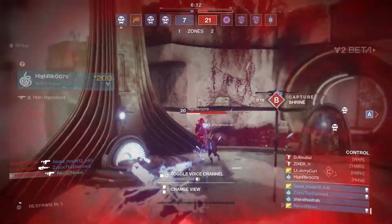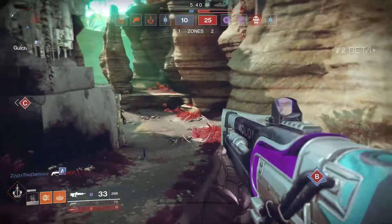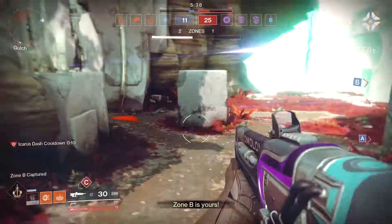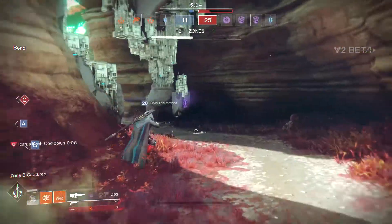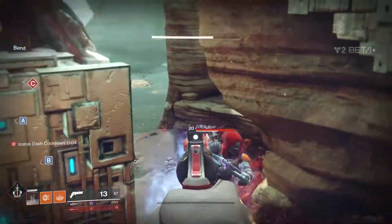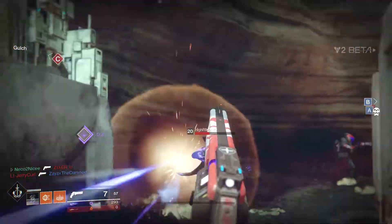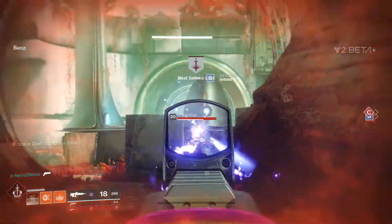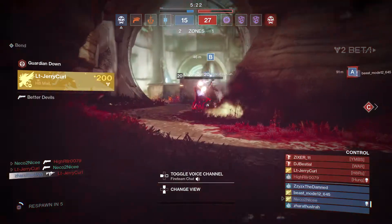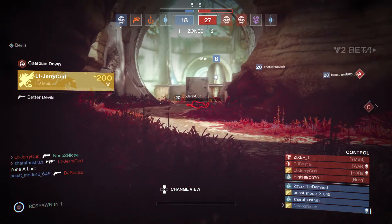Now let's talk about the bad. First, the Dawn Blade in PvP is just terrible — overall, the Warlock supers in PvP are just terrible. I hate the glide jump and the movement, and whenever you aim down sights you get stuck in midair, making it so easy for fusion rifles or enemies to take you out. Second, I personally feel this ability should belong to the Titan arc subclass instead of the shoulder charge — just like on the Hunter subclass where if you double tap circle you get the Shadestep. I think it should be built in and implemented into the Titan.